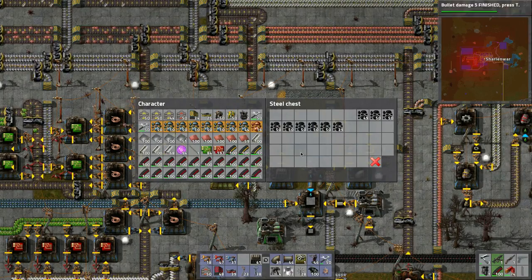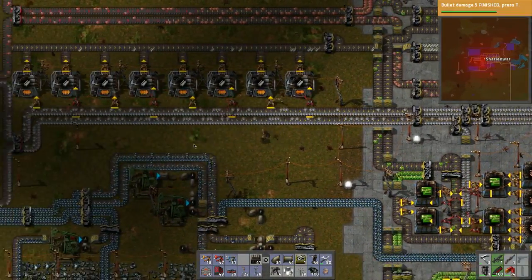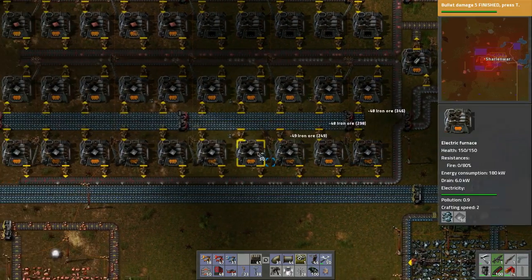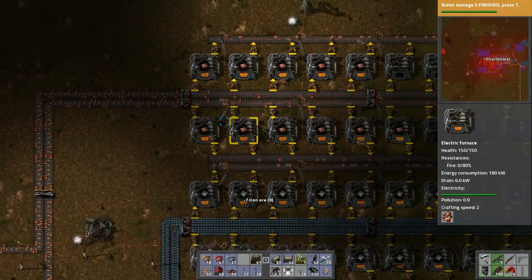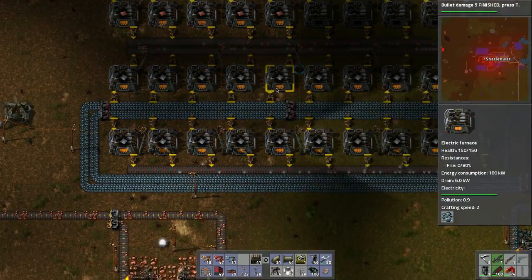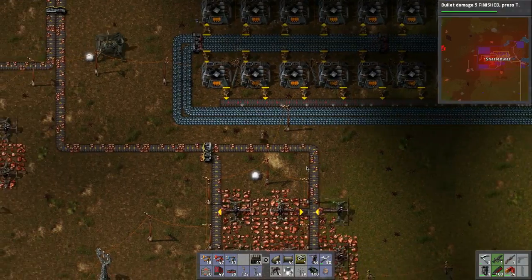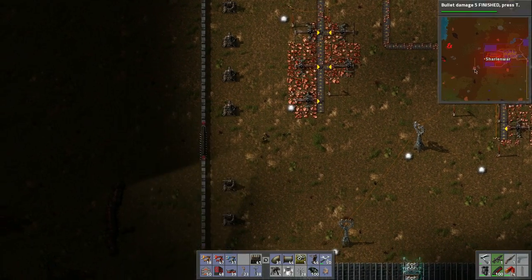Let's grab some of those. Throw that in there — there's ores and stuff here, right? We need to throw these into the system. Let's do that, run over here. Let's grab these guys. Perfect. Then do the same with the copper. Perfect. Everything's tapped, so let's go run this way down and check on hooking this stuff up.